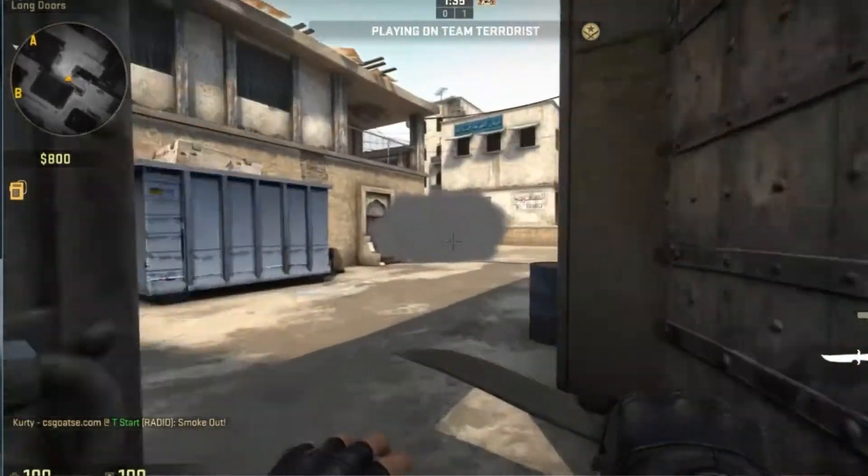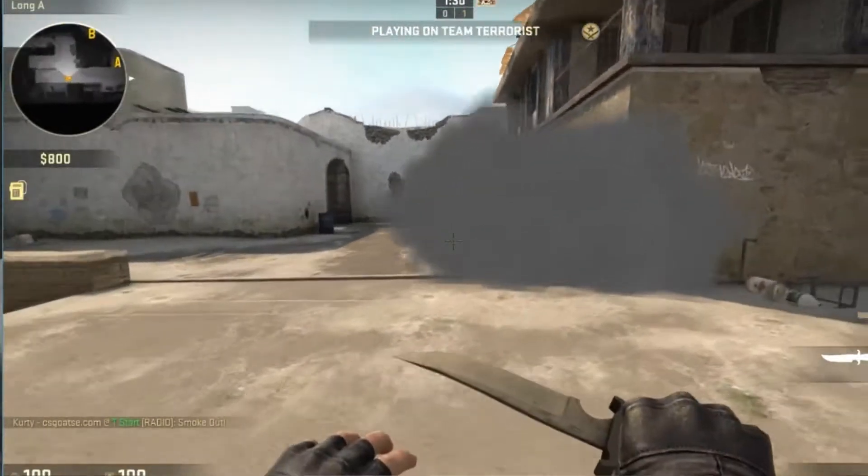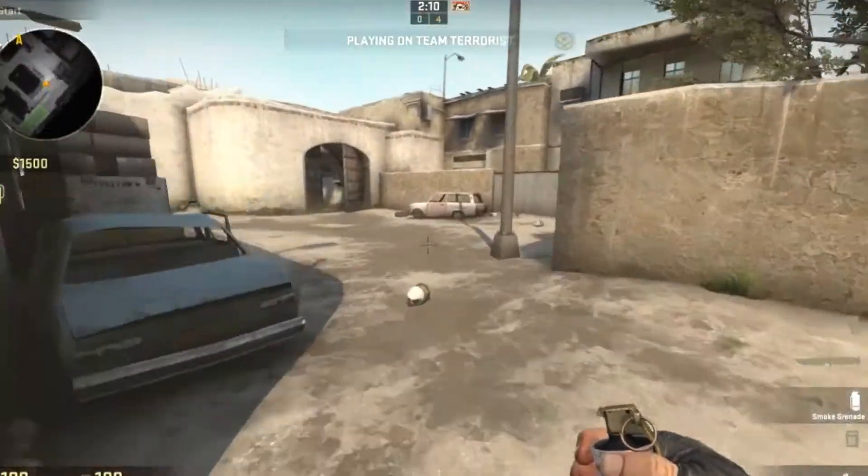Auto snipers, AWPs, any long-range guns — you can see the smoke is placed so the CT side cannot snipe you from long. Next we're going to be talking about the underpass smoke.